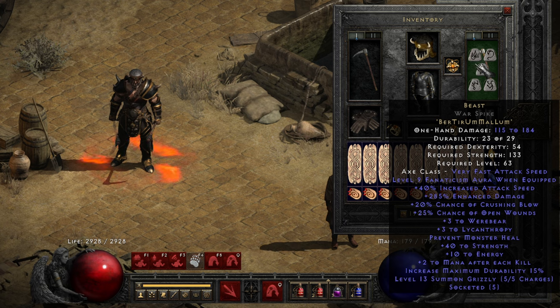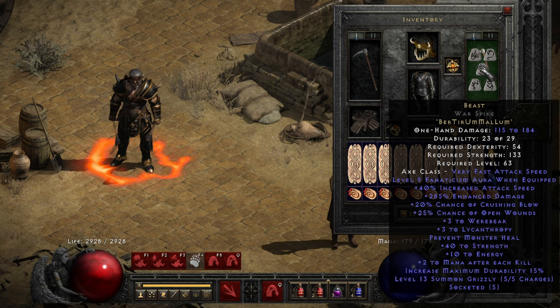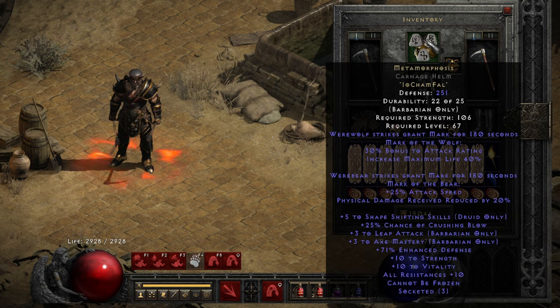The other weapon is Beast, because I'll be using leap attack and the second hand is just a stat stick — and Beast is the best option for that. So I can use Fanaticism, I also have access to Werebear. And what else can I use when I have Beast and I can be a bear? Metamorphosis. So I can cast Mark of the Bear and get some physical damage reduction. Leap attack doesn't benefit from increased attack speed, so whatever.